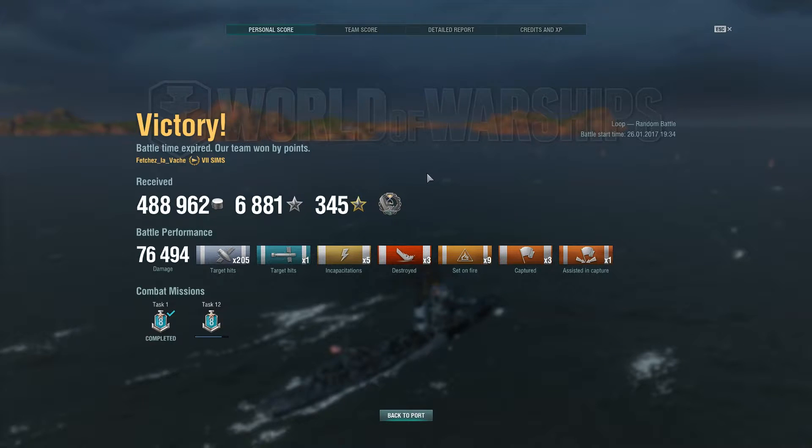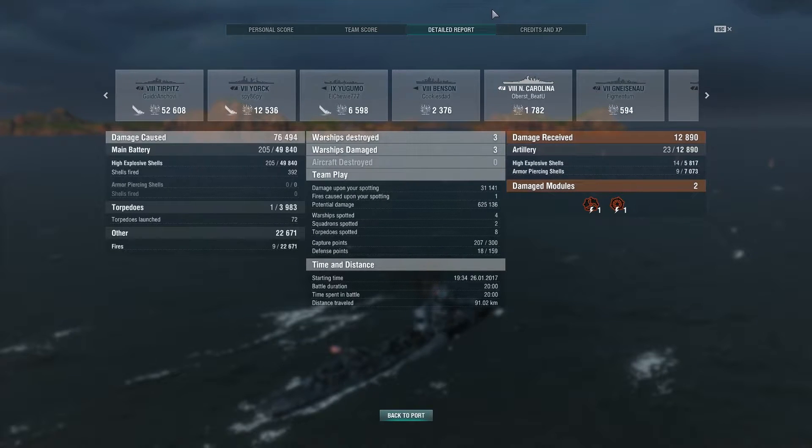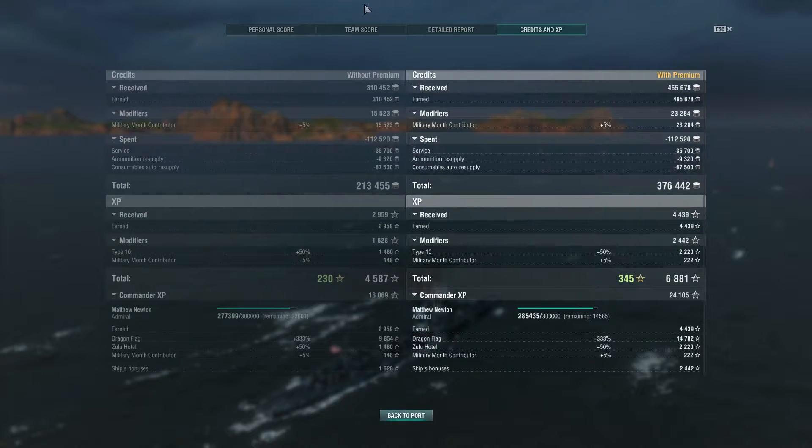Captains, I'm glad you stuck it out for the full replay to see the Sims carry the team with 911 hit points to victory! Victory! Three kills, 205 shells landed, one torpedo for the victory, nine fires, for a total of 76,500 points of damage. Three base captures, one base assist, first blood — that's going to be a high base XP right there. Tops of the charts — three kills, 2,959 base experience points. In the detail report: 392 shots fired, 205 landed for just under 50,000 points of damage. One torpedo strike for 3,900 — out of 72 fired! Nine fires for 22,500 points of damage.